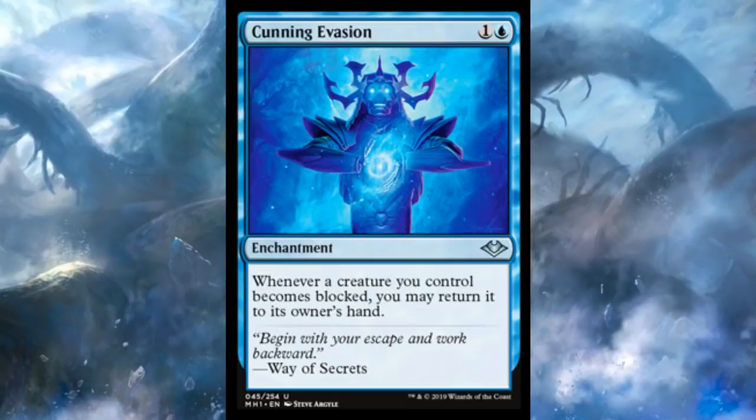There's also Cunning Evasion — speaking of good ninja enchantments. Two mana, one and a blue, for an enchantment. Whenever a creature you control becomes blocked, you may return it to its owner's hand. For ninjas, this is pretty cool — if something becomes blocked, you can pop it back to your hand and ninjutsu it into play again later. But this is also just great for any deck looking to repeat enter-the-battlefield triggers. It's a way to effectively blink your creatures as an enchantment, so you can get multiple bounces in a game. If your creatures don't get blocked, you're just winning. I really like Cunning Evasion for Commander.